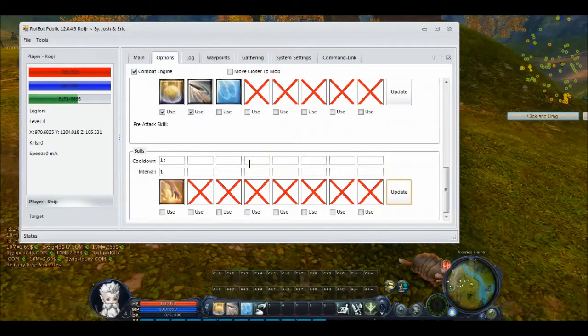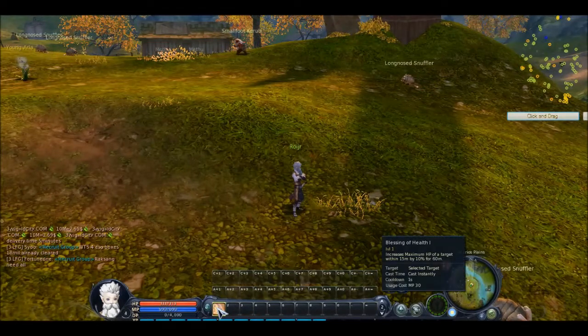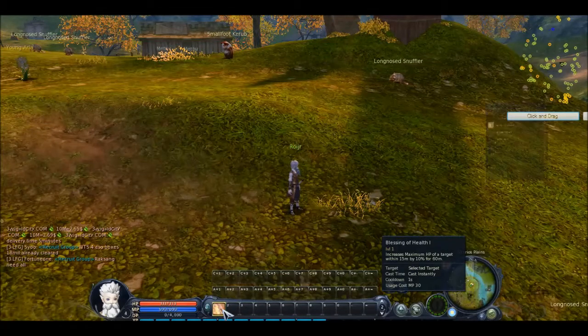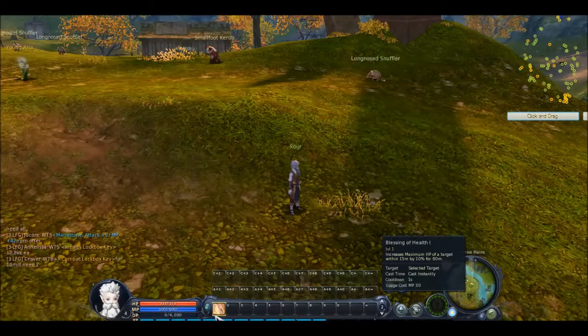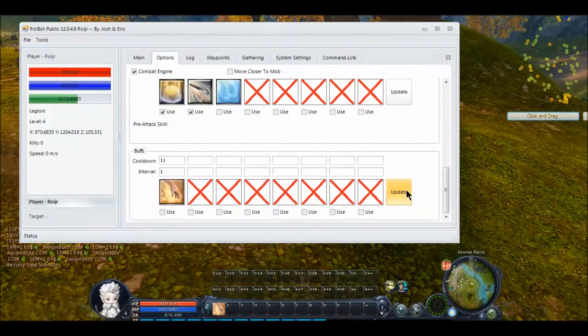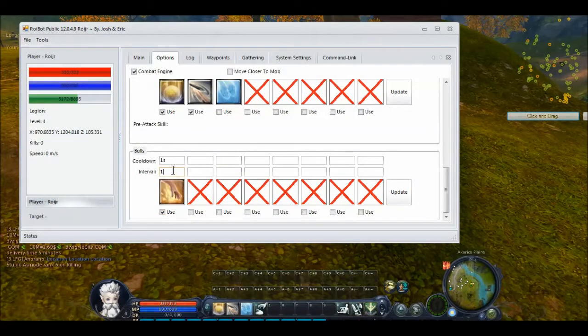Buffs is fun and also really easy. All you have to do is go over here, hit the little up arrow, and on this skill bar — quick slot 2 — we're just going to go over to K and drag our buffs. My only buff is Blessing of Health. I'm just going to drag it down to here, go into the bot, and when you hit update it will grab that. It doesn't matter what skill slot you're on — when you hit update it'll grab it, and you hit use. Interval — I don't want it going off every second. The cooldown on my buff is an hour, which is 60 minutes, and I'm just going to tell it to use this buff every 600 seconds. And that's it for the combat.